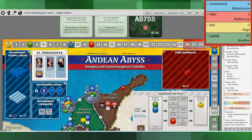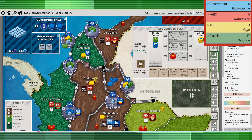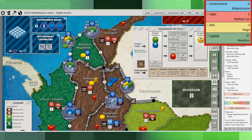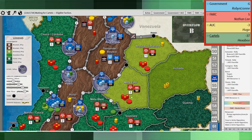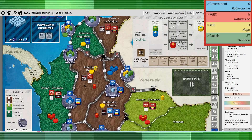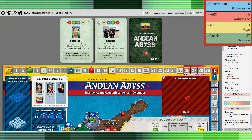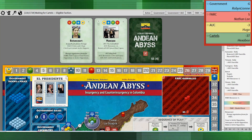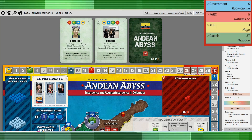The AUC is a bit faster getting up to speed if they have the resources. Taking that opportunity to flip Cesar, Antioquia, and Huila to active opposition was perfect. Just to recap the scores: the government is still at negative six, I'm at five over, AUC at minus three, and the cartels at minus 37.